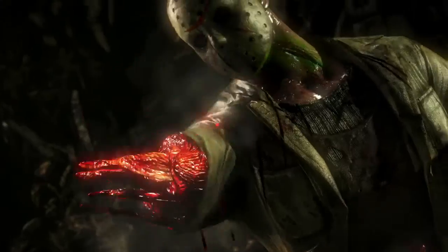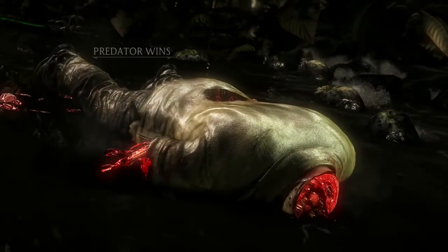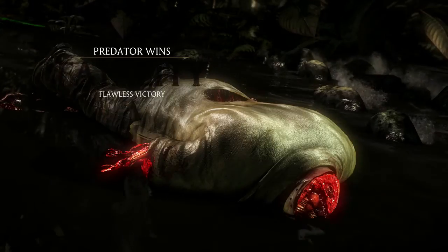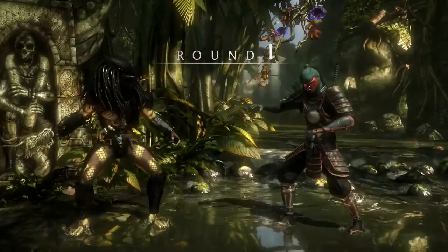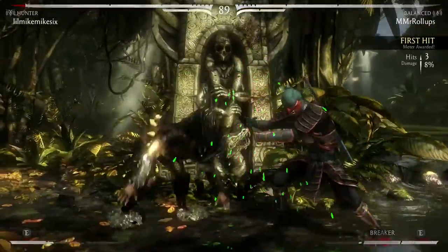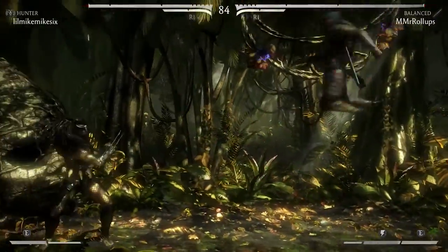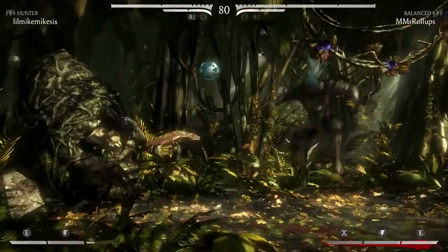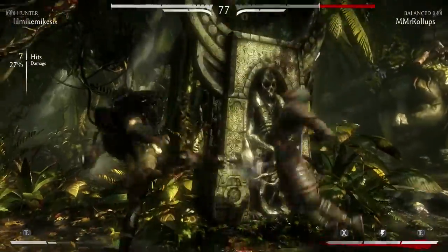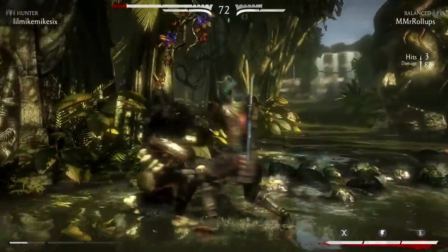The only flaw Predator has is his range. I've used all three variations, and playing with all three feels like a completely different character each time, so it almost feels like I have to really learn each variation to learn the full character. That one variation with the shoulder cannon is the only one where he really has any range. So if you're playing against a good Kenshi, a good Kenshi should be able to range Predator out.